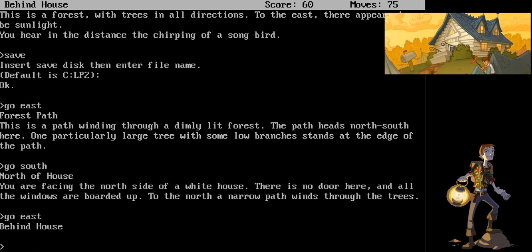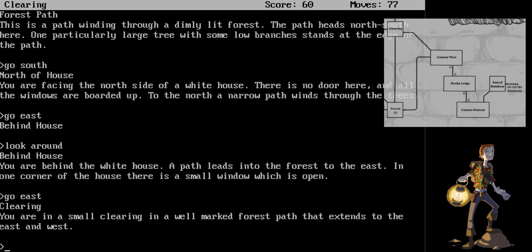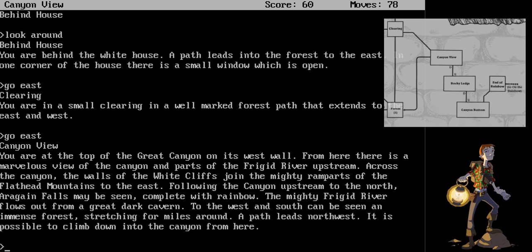We will go east. Behind the house. Look around. You're behind the white house. Path leads into the forest to the east. We will go east. A clearing. You are in a small clearing in a well-marked forest path that extends east and west. Go east. The canyon view. You are at the top of the Great Canyon on its west wall. From here, there is a marvelous view of the canyon and part of the Frigid River upstream. Across the canyon, the walls of the White Cliffs join the mighty ramparts of the Flathead Mountains to the east. Following the canyon upstream to the north, Aragain Falls may be seen, complete with rainbow. The mighty Frigid River flows out from a great dark cavern. To the west and south can be seen an immense forest stretching for miles around. A path leads northwest.